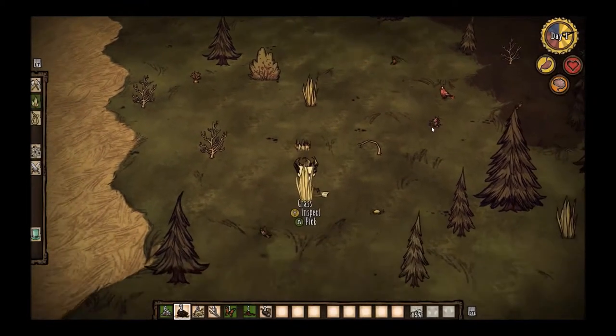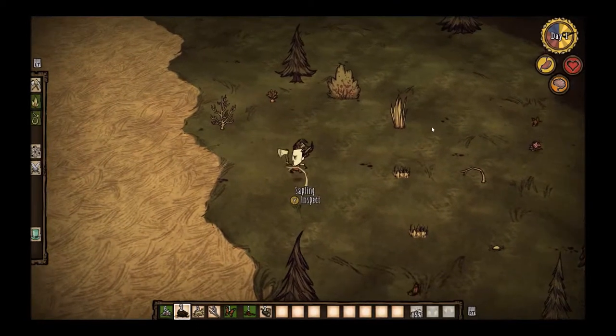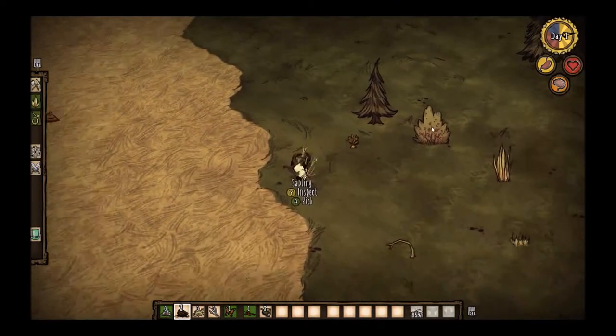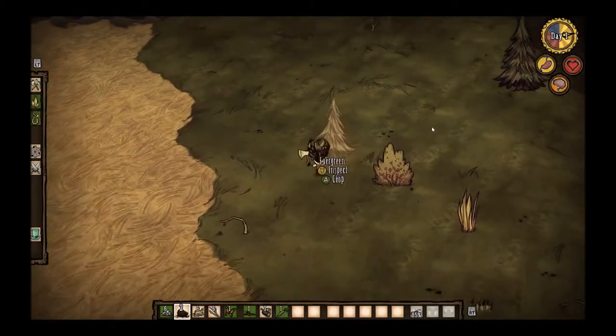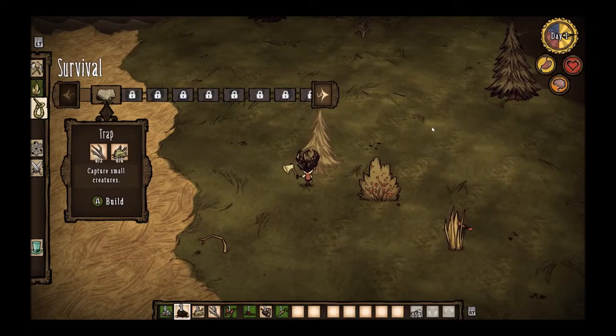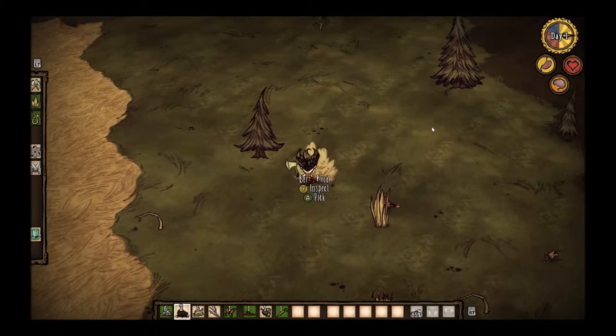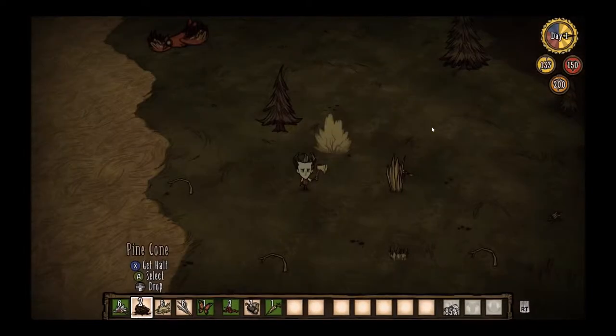The key thing to do before the end of the day is get enough stuff to make a fire. You can see in the crafting menu, if I go down, there's a campfire, a torch, and a trap. If I go back into that menu again, you can see my stomach contents are going down.